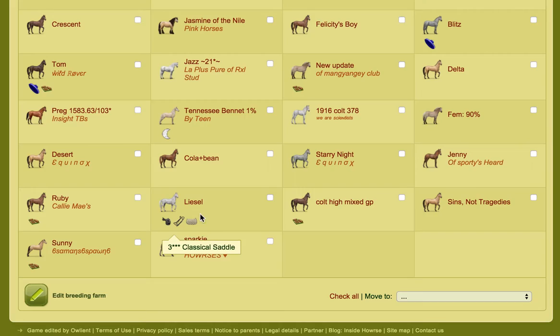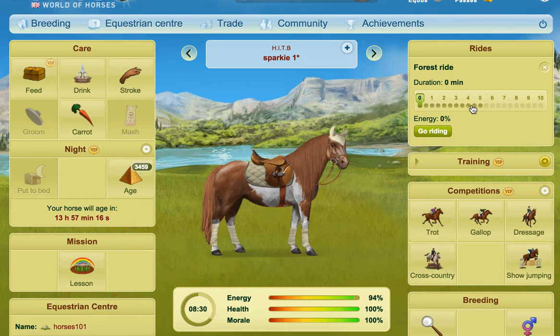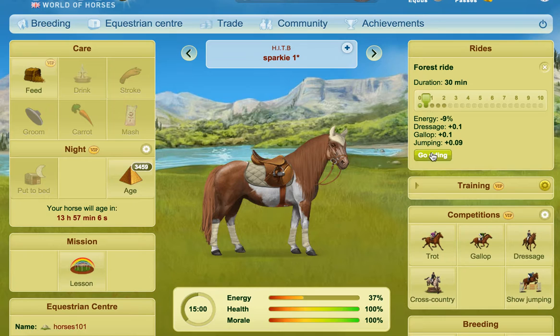Just for example, I'm going to sort these by age. What I then start to do is I go onto the horse and I start training forest rides first. I do this every day, just periodically — every day I come in and I train the forest rides. And then I know that this horse eventually will be finishing forest rides.